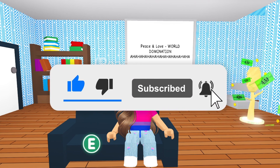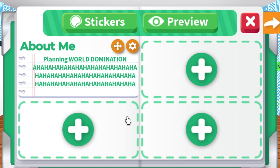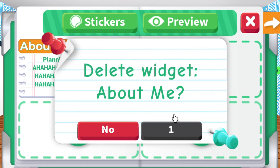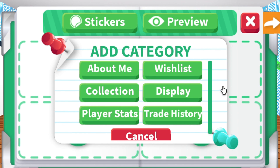First, pookies, you have to click on your avatar or on yourself, then click Profile. You'll get a screen like this. To add something to your profile, click on the plus sign.